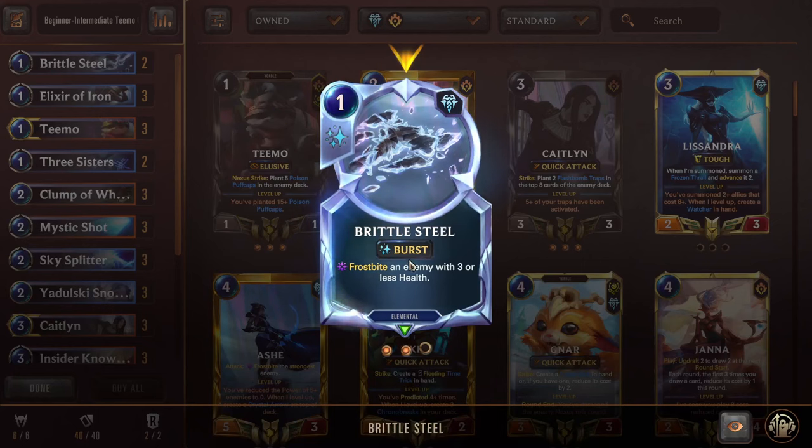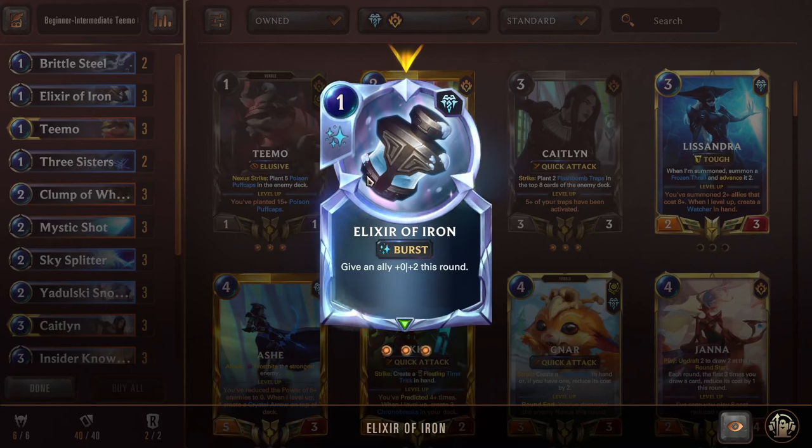Brittle Steel is a one-mana burst-speed spell that frostbites an enemy with three or less health. This helps a lot because there are a lot of challenger units in the meta and they're going to be trying to grab your Teemo. This is really nice at just stopping them so Teemo gets to live. Same with Elixir of Iron — this is here for Teemo protection, also pretty good for Caitlyn. It's a one-mana burst-speed spell that gives an ally +0/+2, really nice when things are trying to grab your units or shoot them with removal spells.